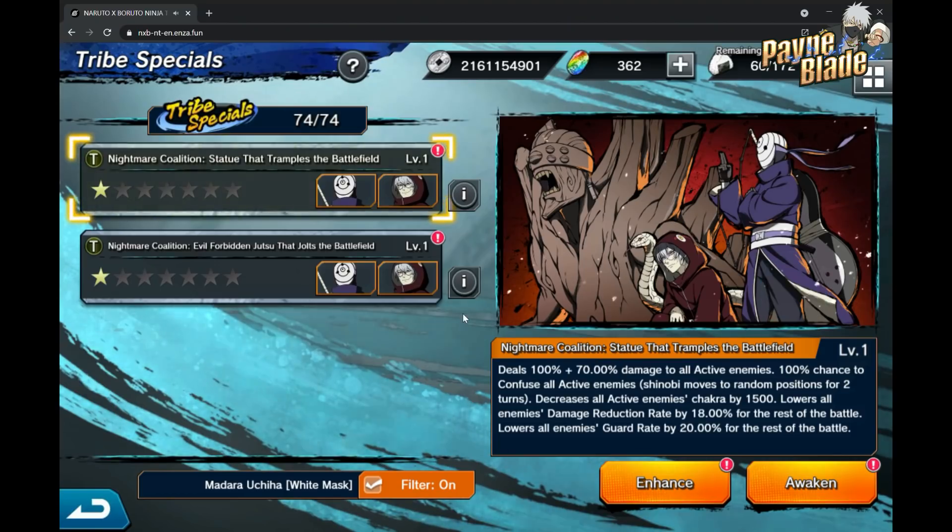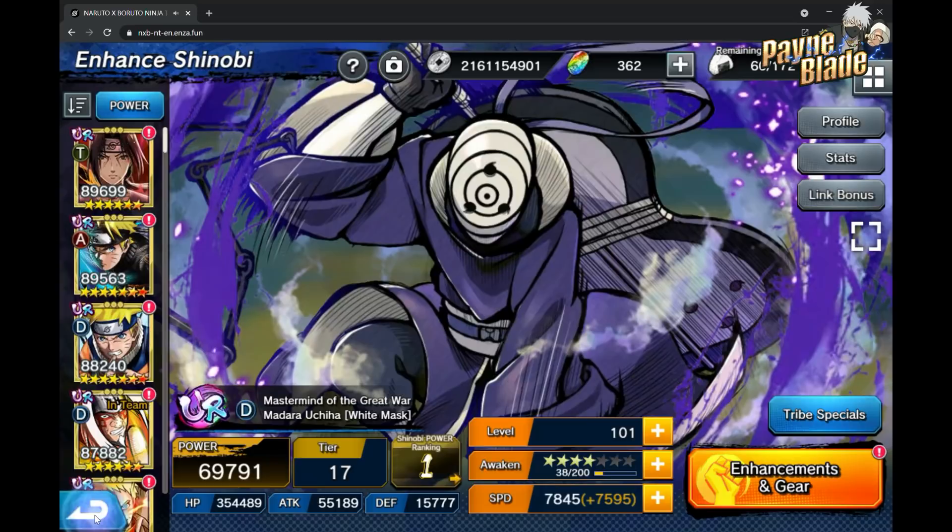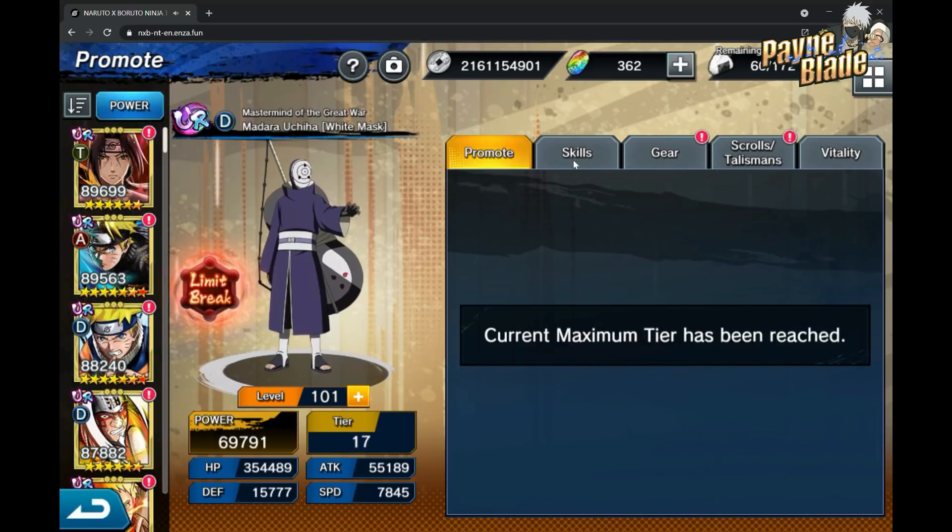We're going to jump into the actual tribe specials now. He has two, and they're both two-man tribes. His first one — with him as the main — is used to apply confuse on all enemies, decrease all enemies' chakra by 1500, and lower all enemies' damage reduction rate by 1800. The other one is actually a heal and a buff for all your attack stats. So the first is a debuffing tribe, the second is a buffing one — both very good for Abyss especially.